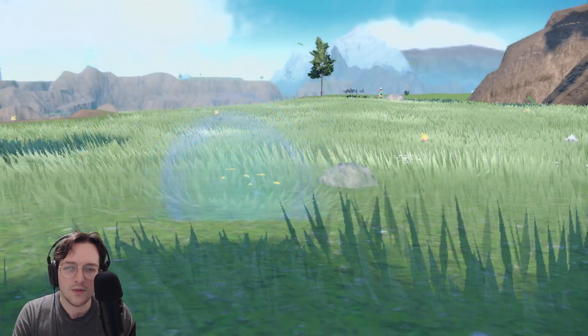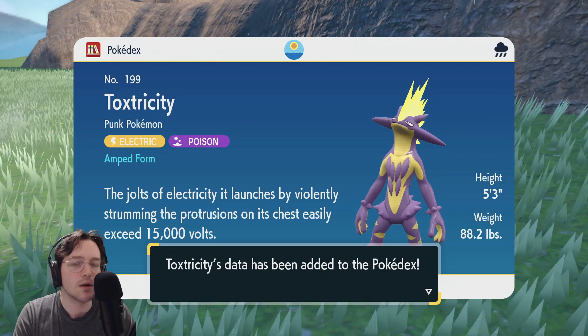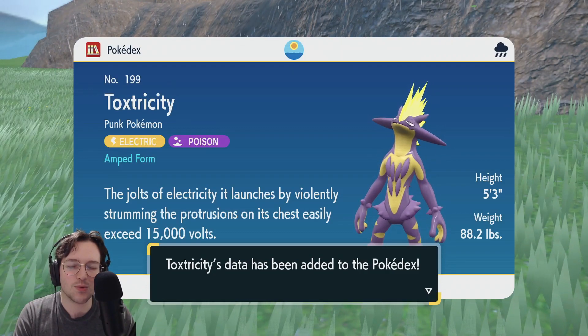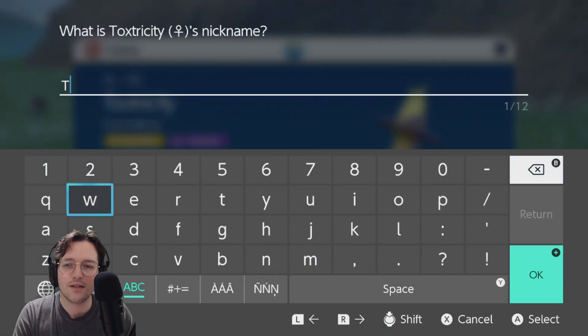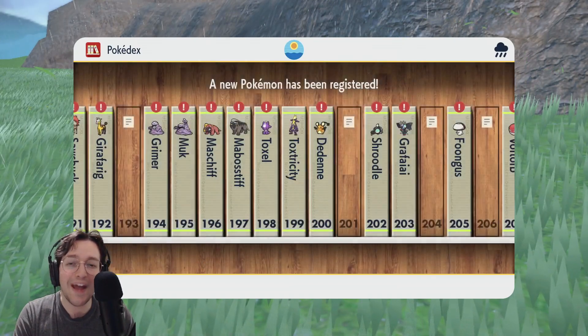Oh yeah! We got those. Did we catch a Toxtricity? I believe we battled them and it was on my main team — it was on my main team for Pokemon Sword. But we don't have one yet in Pokemon Violet, so let's getcha in there. Perfect, easy as that. I'll name you — the squeak — what I named you before. Number 199, Toxtricity, the Punk Pokemon. In its Amped form, the jolts of electricity it launches by violently strumming the protrusions on its chest easily exceed 15,000 volts. Yikes! Actually, we're gonna call you Coco, cause the last one I called was Crash. Sweet. Into the box you go.